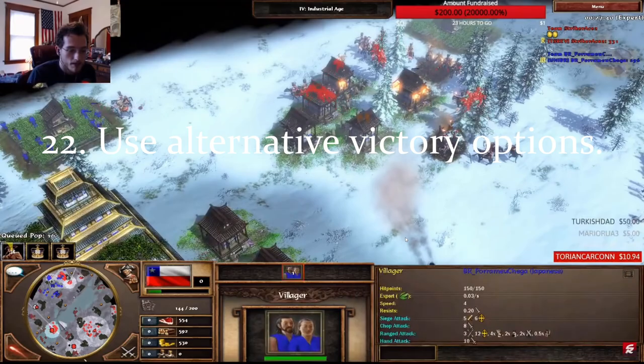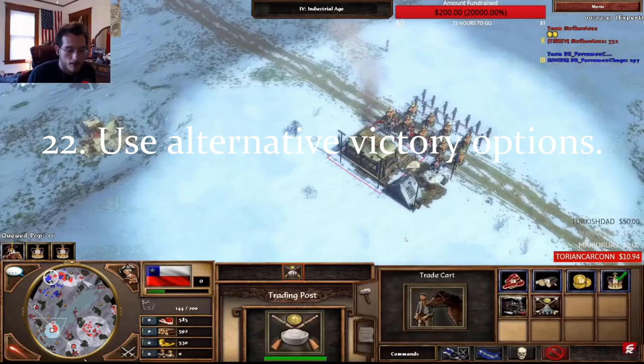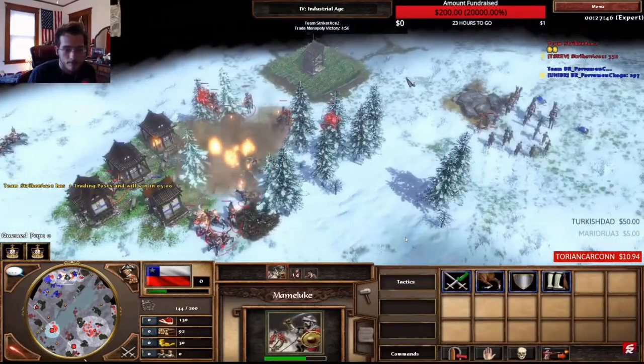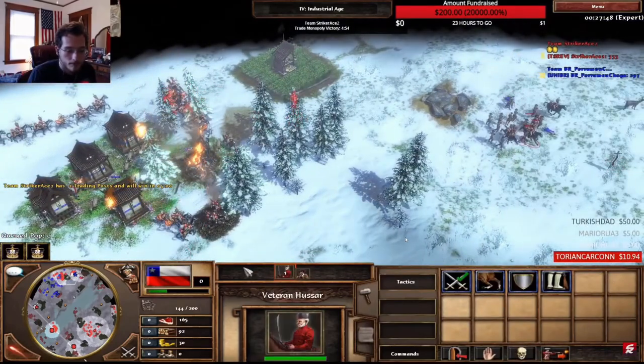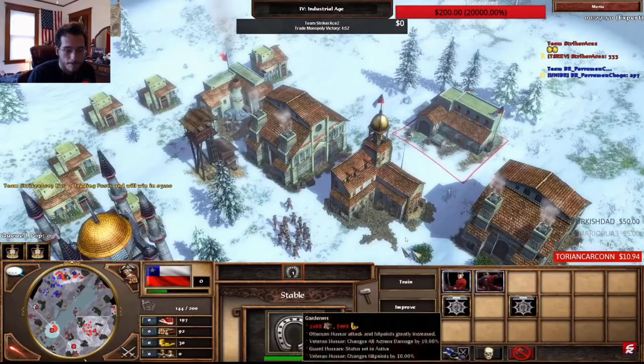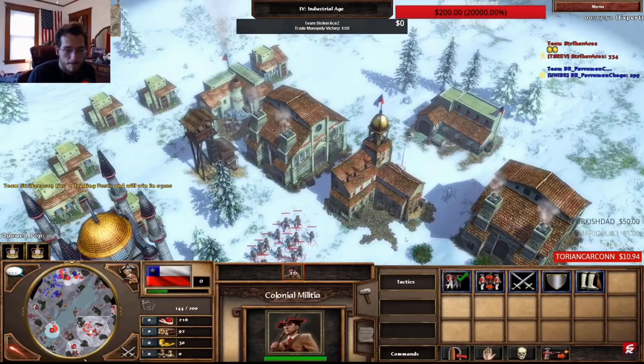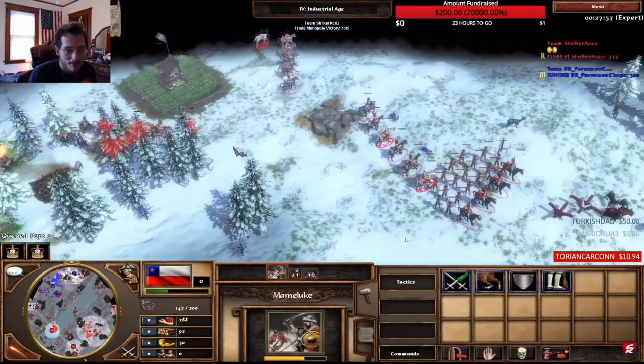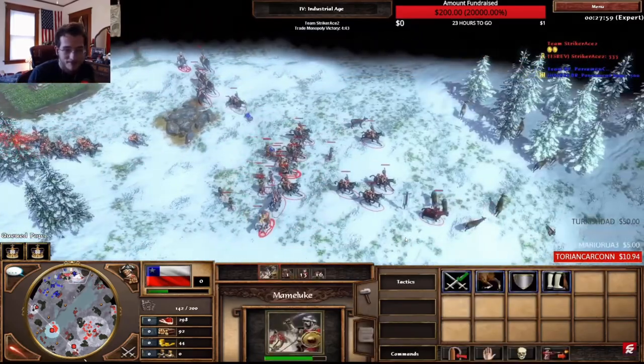Number 22: do not forget that you can obtain victory more than one way. Use a trade monopoly victory with full effect. Make sure you don't use it too soon though, because once you do, your opponents will now be on the lookout to take out all your trade posts. Try to get as many as possible and fortify their positions before using it to ensure surprise and ease of defense.